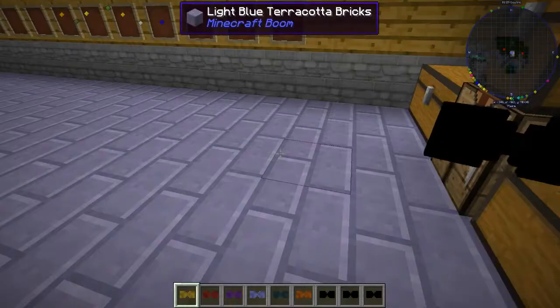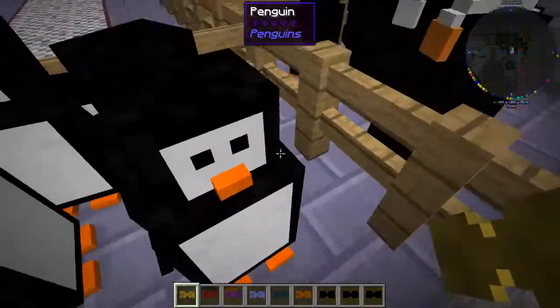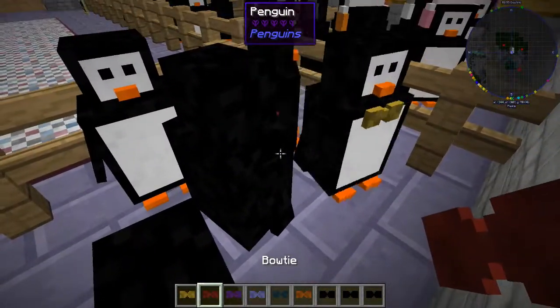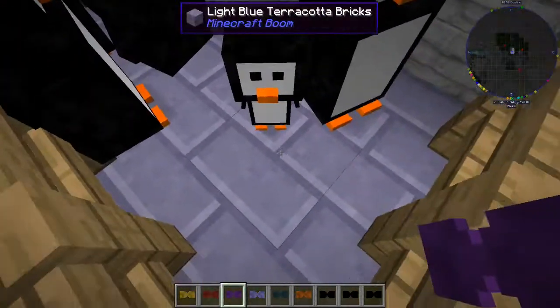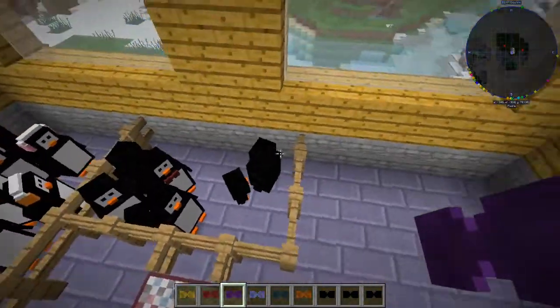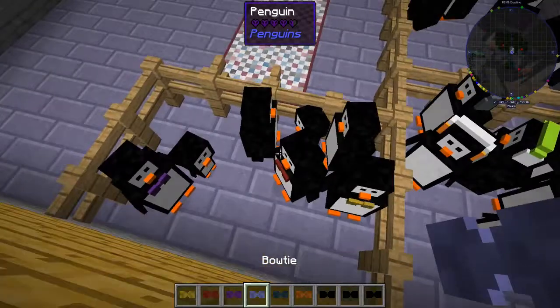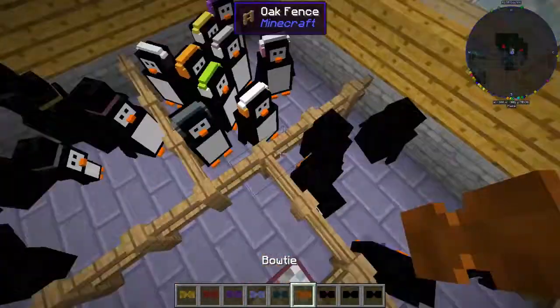Now we're going to try doing multiple colors on the bow ties. It mixes the colors together — oh my gosh, that is a beautiful shade! So let's pop these little bow ties on our penguins — they are so flipping dapper. I need to see the little baby one in a purple bow tie. Apparently the little babies can't wear bow ties — only the adults can wear bow ties.